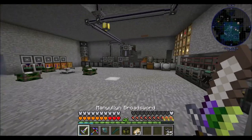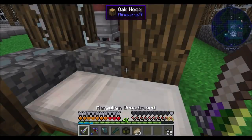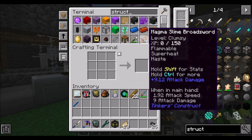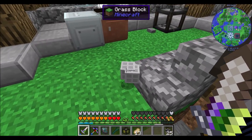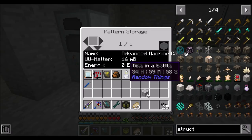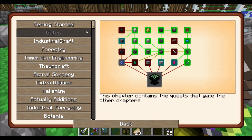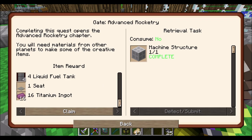And that finally means we are capable of at least looking at starting the process of getting to outer space, which I'm a little excited about. Structure blocks are just finished. But here's the question — can structure blocks be put in the scanner? No — you can't even put structure blocks in the scanner. Today we learned. But hey — quest complete: Gate Advanced Rocketry! We got some liquid fuel tanks, a seat, and some titanium ingots. Booyah!